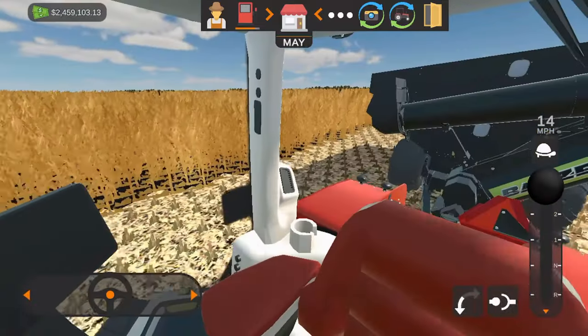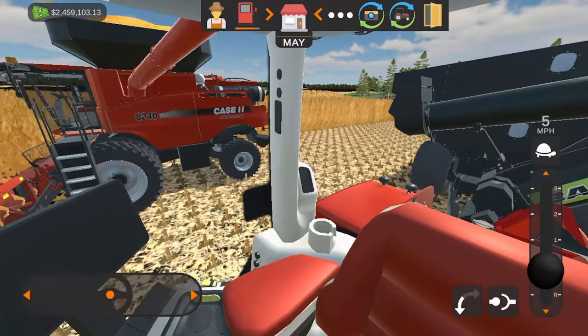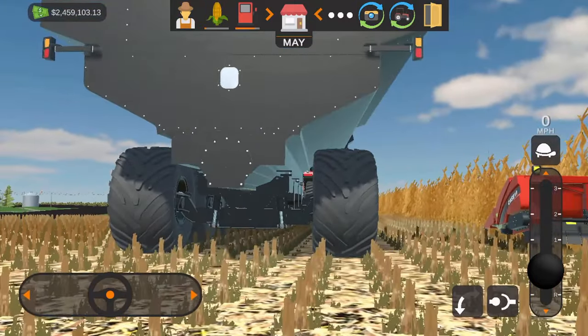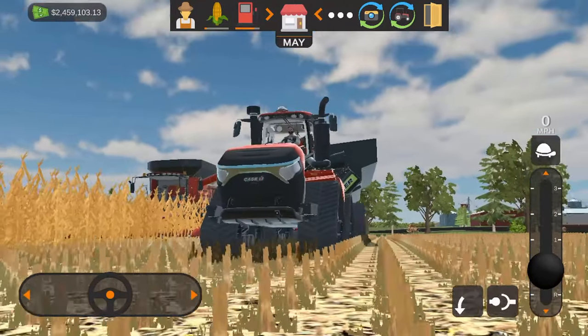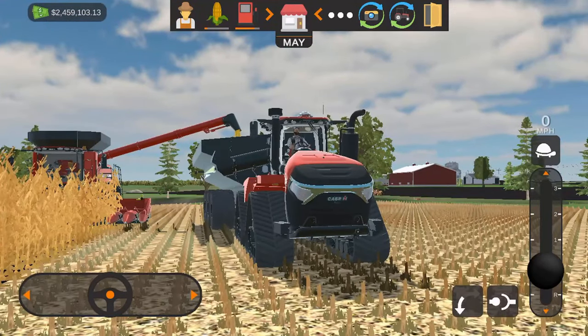I can just feel the compaction coming off this wagon. On the bright side, it's trying to stay in the rows, but those tires just don't care. Sorry — if you were a corn stalk within a five-foot radius of this thing, you might as well sign your will and testament. Bye bye.